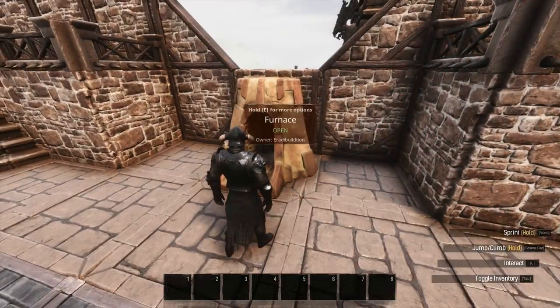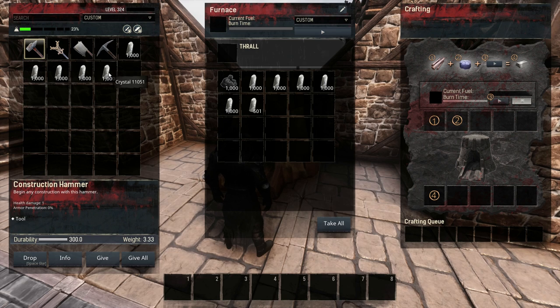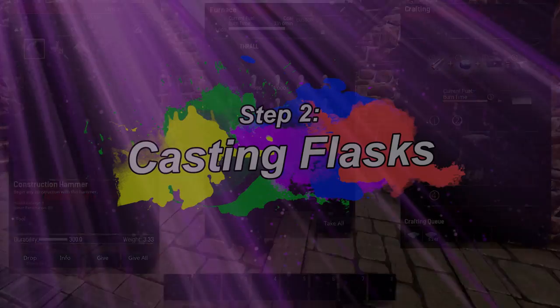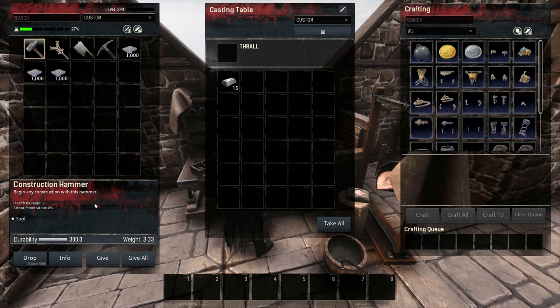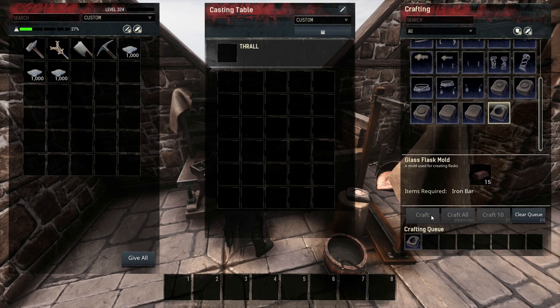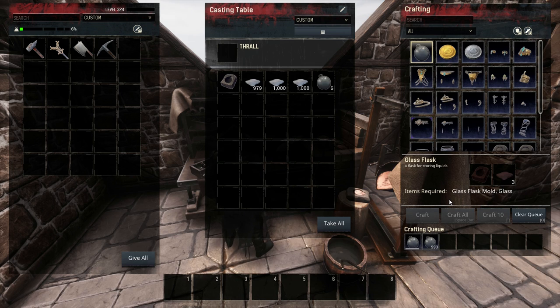Once you've got your crystals, head back home. Throw those crystals into a furnace with some fuel and let them cook into glass. Two pieces of crystal will make a single piece of glass, and you'll need three pieces of glass for one flask. Once the glass is finished, take it over to the casting table. You'll need a glass flask mould created in the casting table using 15 iron bars. This can be crafted and left in the casting table as it isn't consumed when you make a flask, so it's a pretty cheap tool to create. You can use the mould and the glass to create glass flasks, with each flask requiring three pieces of glass, taking 10 seconds to craft each flask.